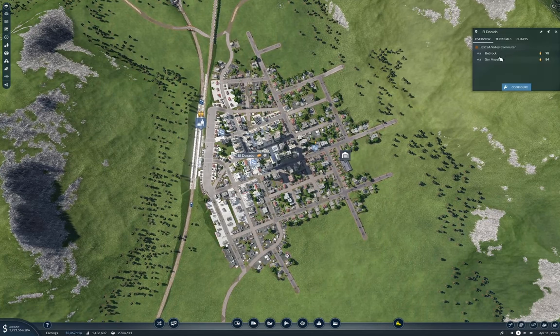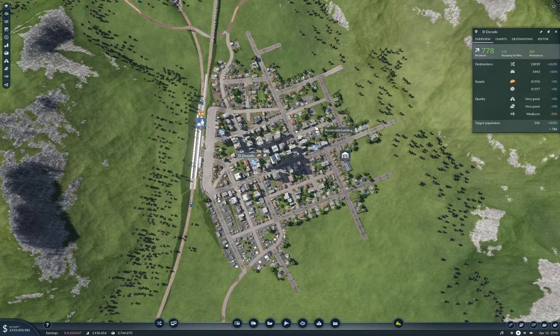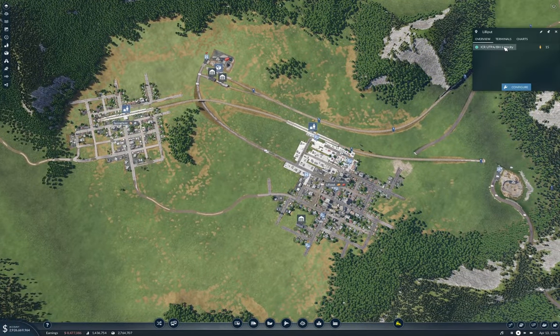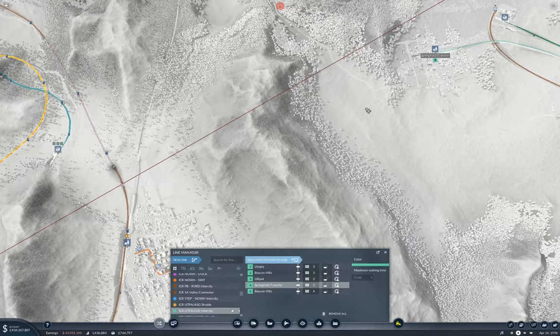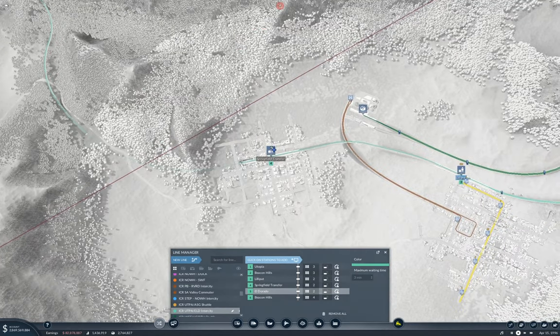We're calling it Eld. So we have a connection here — it's going to Eld. Now we manage the line from Lilliput: we add Springfield, then El Dorado, and then Springfield again.